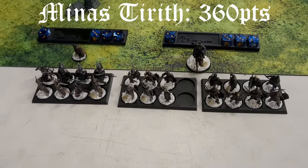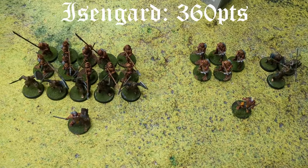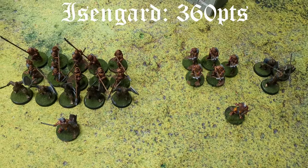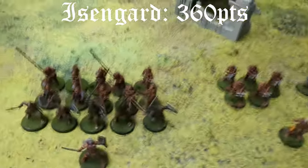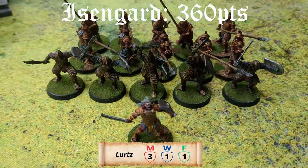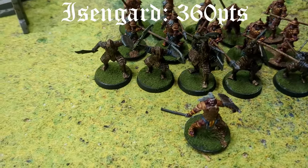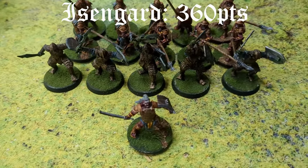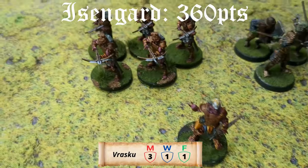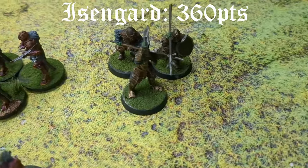I've brought Isengard once again. I think this is going to be the last time I play them until I get Saruman painted up, so they're going to have a little hiatus from the channel. Starting out, we've got Lurtz. We need them to do something this time, so let's hope. We've got ten Uruk-hai with pikes, and then we have five Orcs with axes and shields. And then Vrasku is here as well, and we've got five crossbowmen, one Orc with axe, and two Orcs with spears.